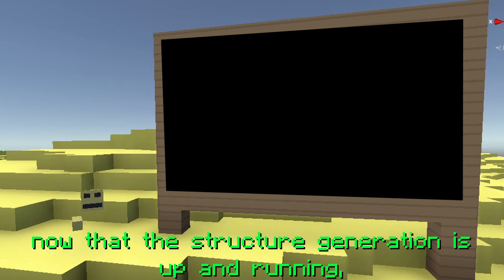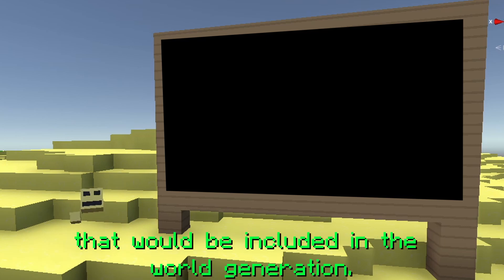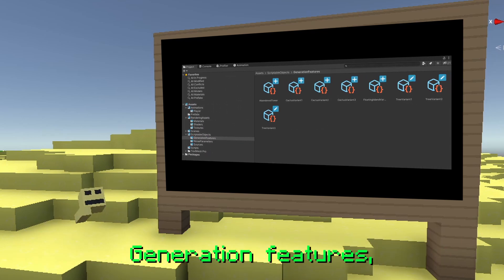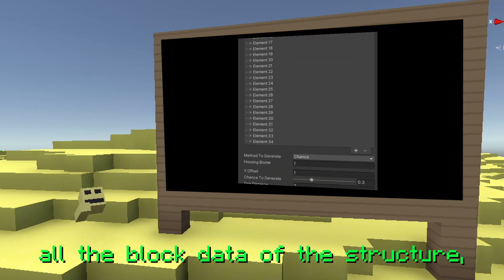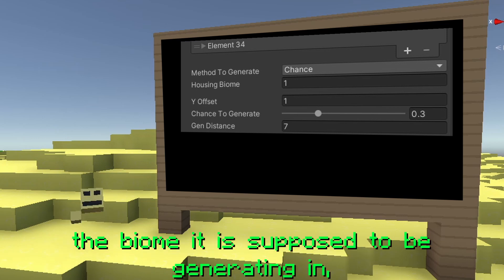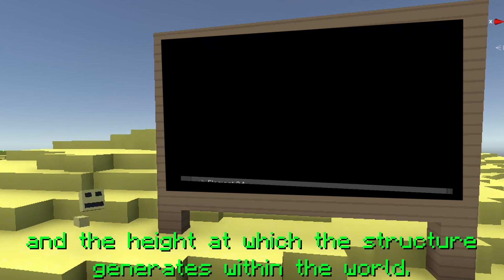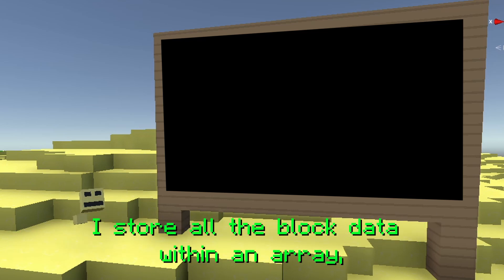Now that the structure generation is up and running, I need a way to easily create new structures to be included in world generation. So I created something in the clone known as a generation feature. Generation features in this Minecraft clone context are containers that store all the block data of the structure, its chance of generating, the biome it's supposed to generate in, the spacing between structures, and the height at which the structure generates within the world.